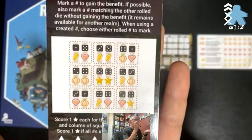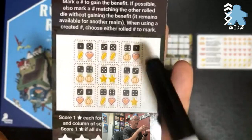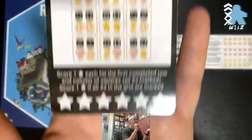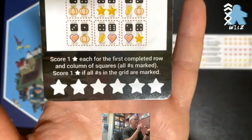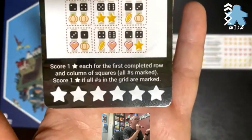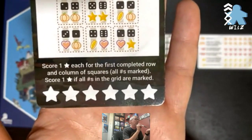For example, if I had all my ones marked off already and I used a four to mark something, and I rolled a four and a one, I can still mark off a four — I just would not mark off that second die. So you can activate this even if you can't mark off that second die. For scoring, you score one star for each of the first completed row, completed column, and completed square. That means all six numbers in a row or column are marked. You also score one star if all numbers in the grid are marked.